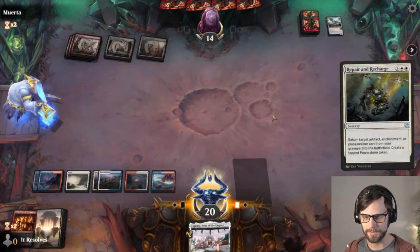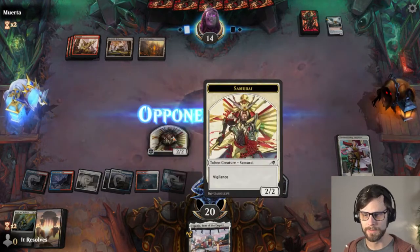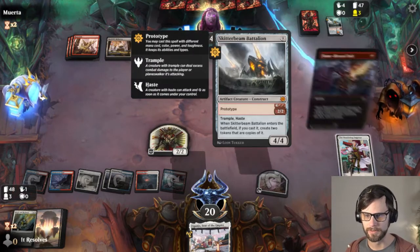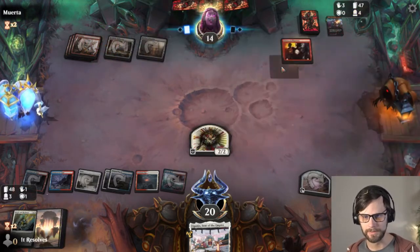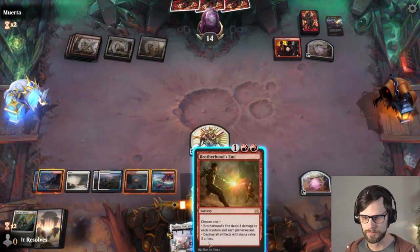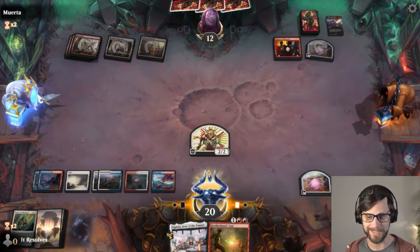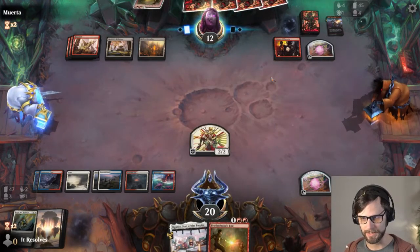I will actually Repair and Recharge for the Wandering Emperor. I'm not sure that's necessarily the correct play, but truthfully I think we just have to keep the pressure up as best we can and hope for the best. We've got Eiganjo here to help deal with anything that comes down but I'm assuming they're just going to remove this and kind of pass. They get so much out of the Visions of Phyrexia — such a good card for Big Red.